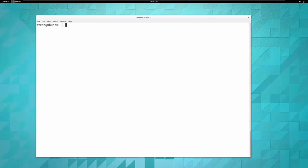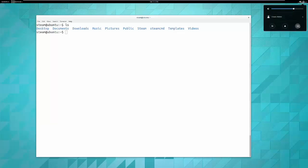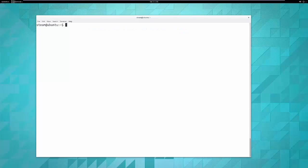Once you have your username 'steam' set up, you'll want to switch to that user. The command is 'su steam'. I'm already there, so it won't do anything for me. Alternatively, you can log out and log back in as that user — the option is right up here in the corner.